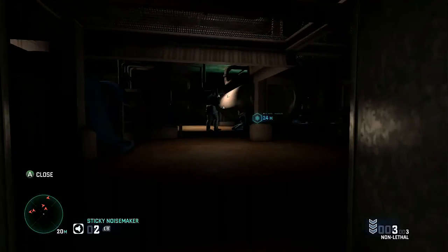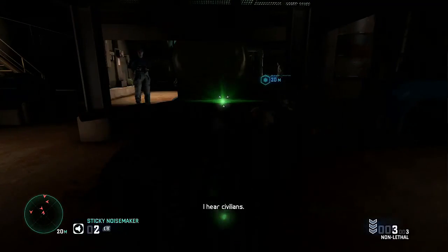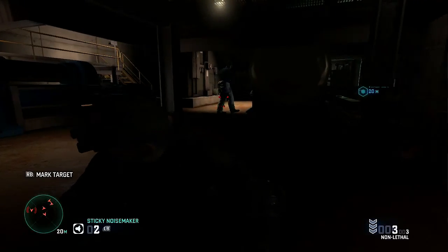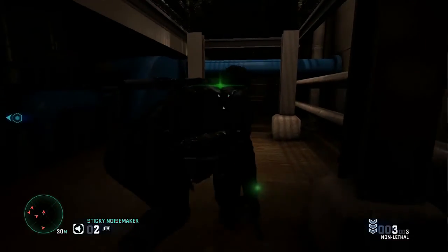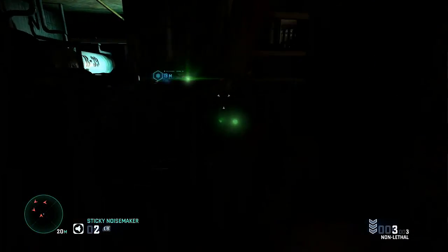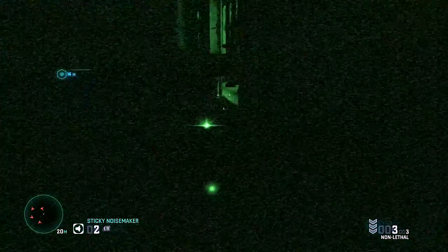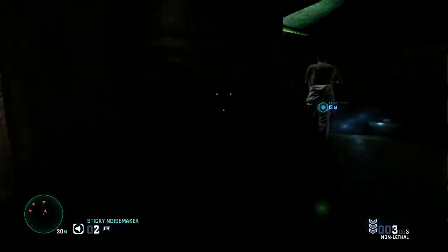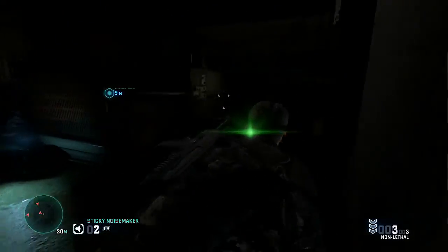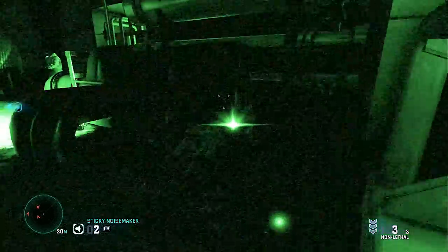It didn't trigger a checkpoint, so be careful because this part is actually a little bit hard. Make sure your lights are lit up — that means you're completely in the dark. You're going to see me flick back and forth between night vision and regular vision because this area has really bright spots and really dark spots. Once this guy turns around, sneak by him going on the outside right of the room.